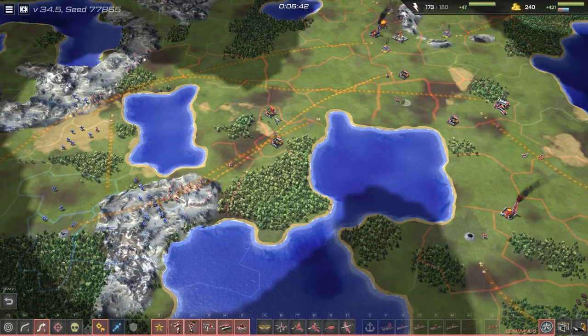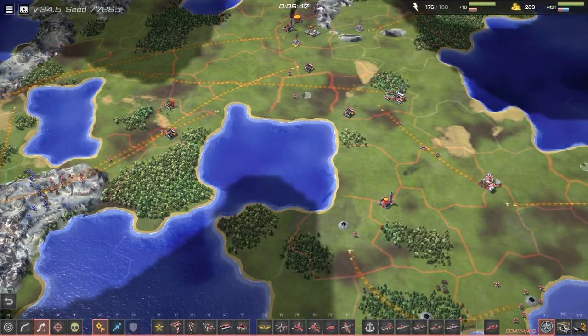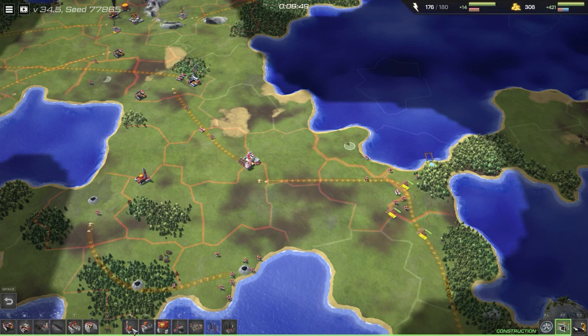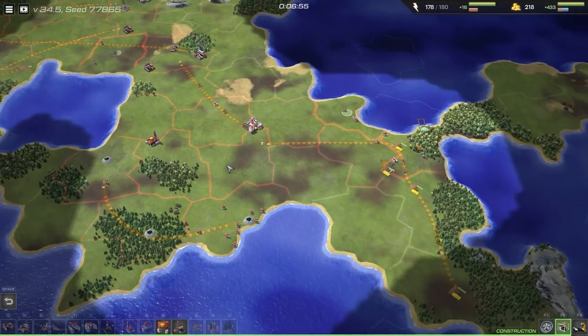And it works like this. Instead of clicking and dragging each individual unit and then pointing them in one direction, a simple line drag lets you tell your units where to go — and not just once, but forever. I know that might sound a bit weird, so let's start at the beginning.